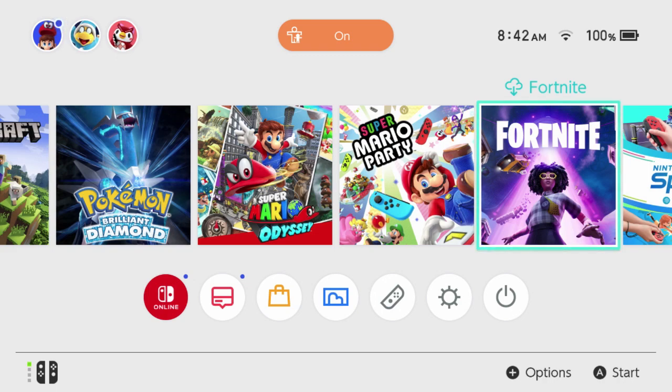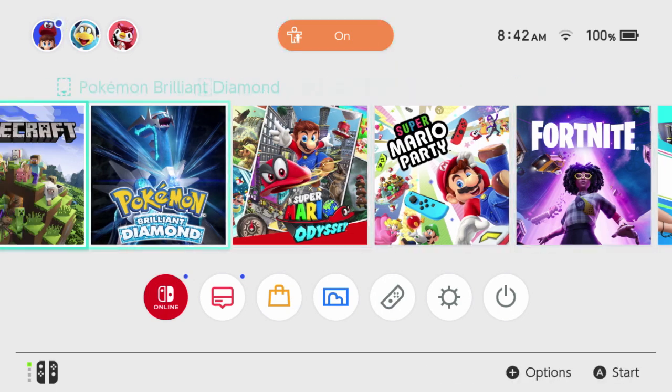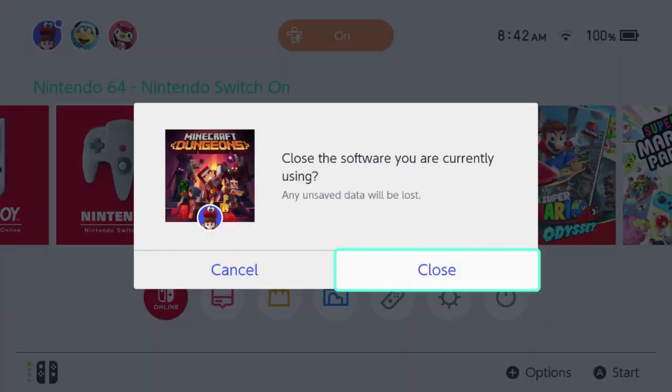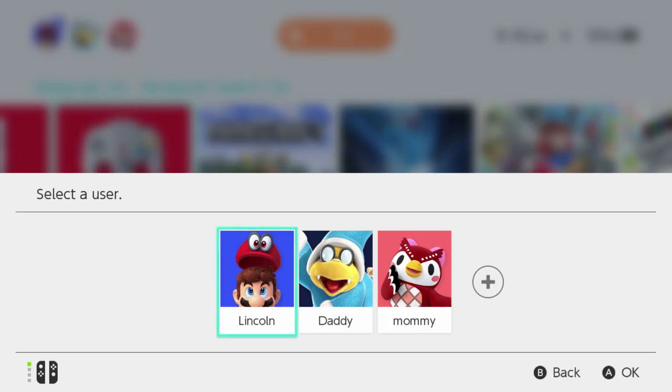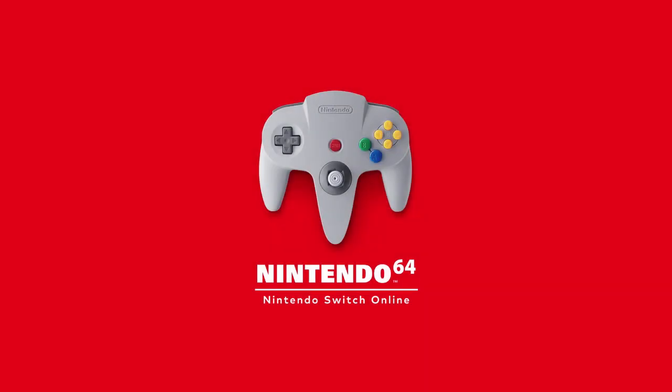Hey guys, welcome back to another video. Today we are going to be playing Super Mario 64 on the Nintendo Switch. We have the Nintendo Switch Online Plus Expansion Pack, so that's how we can access this.